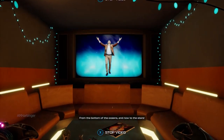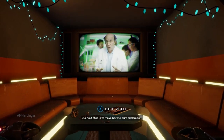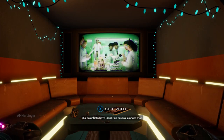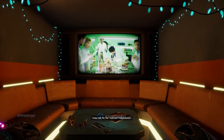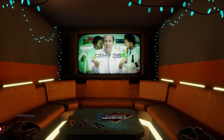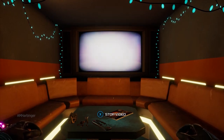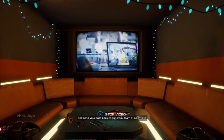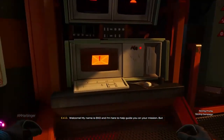Journey to the Savage Planet has you in control of an employee from Kindred Aerospace, the fourth best interstellar company who is seeking planets fit for human habitation. As an employee of Kindred Aerospace, you're tasked with heading into this brand new world they discovered called ARY-26. However, the company has only given you enough fuel to get to the planet, and you have to locate a local fuel source, but also scan the entire local ecosystem on the planet, or you might as well call this planet your new home.